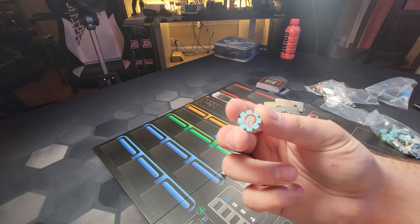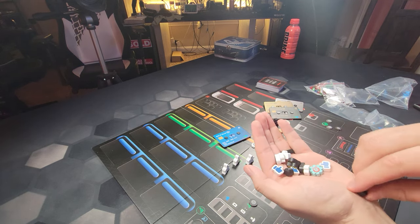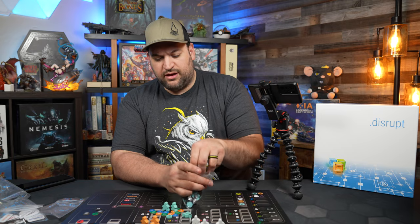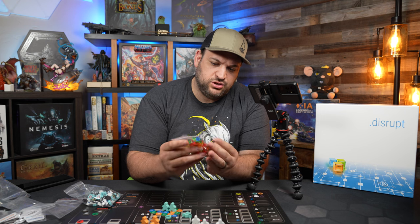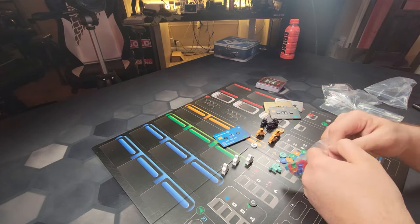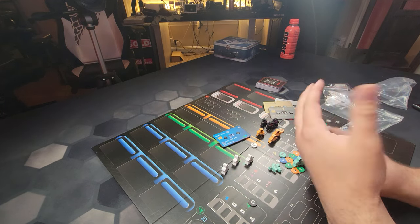These are resource tokens - I love that they have screen printing on them, it adds so much more charm and flair to the game. There's a whole baggie of them. We also have colored cubes that will need to be sorted - they're just standard plastic cubes, nothing too crazy. I got all red ones at first but there's some color variety in there.